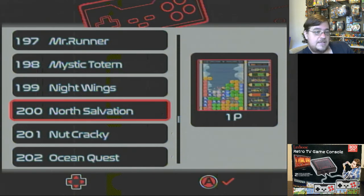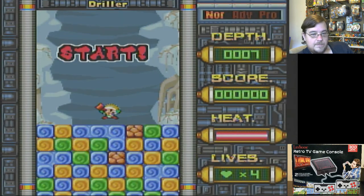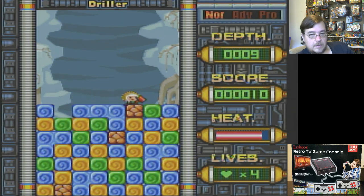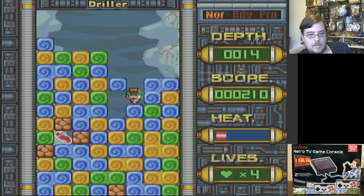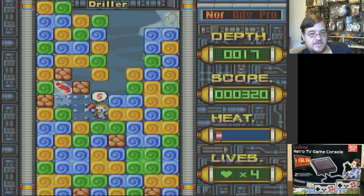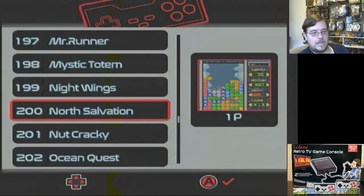And for the final one in this particular part of the review, we have got North Salvation. Let's do normal. A button hits the blocks. It's definitely like a puzzle game — you can't get too high. It's like a puzzle type of game but you're controlling it with the little guy.